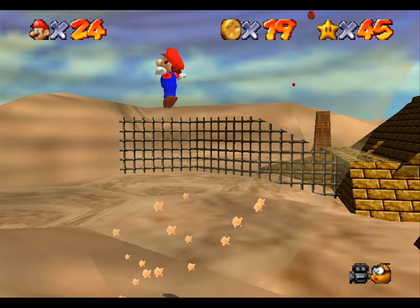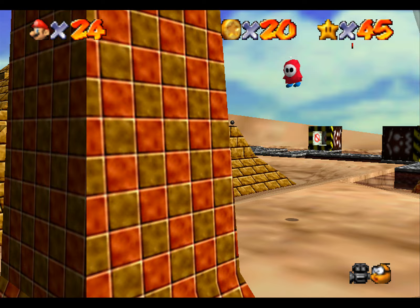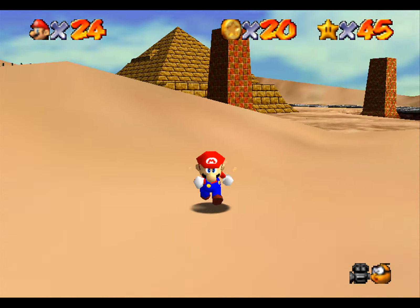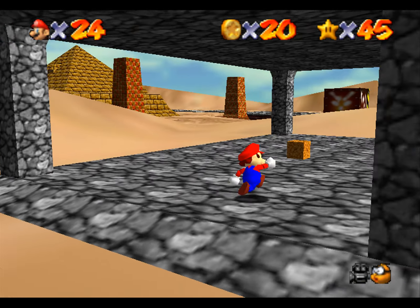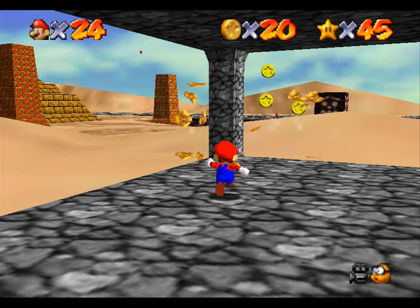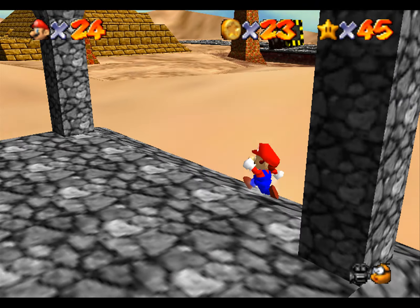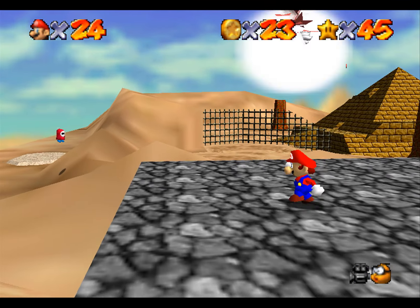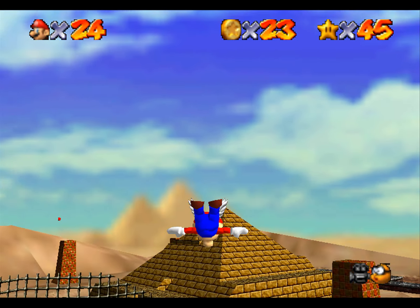One thing you have to watch out for in this level is the hurricane tornado — it's not so bad if you have the flying hat, but otherwise it's kind of annoying. So now it's free flying for eight red coins; they're mainly in between the pillars.